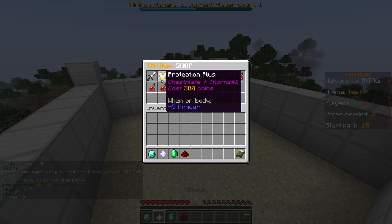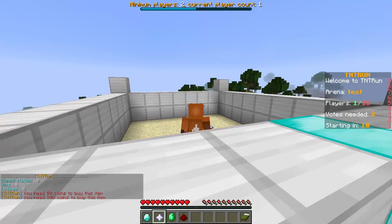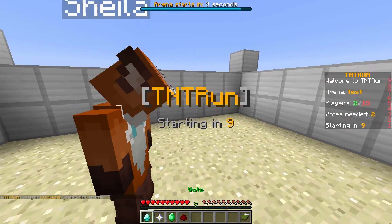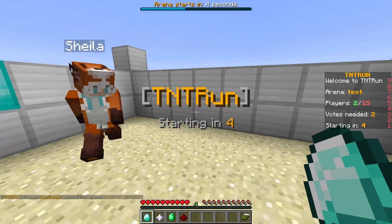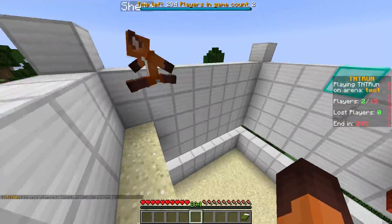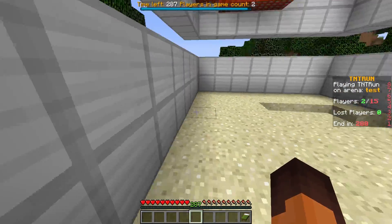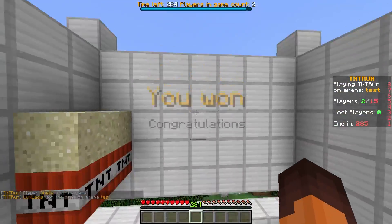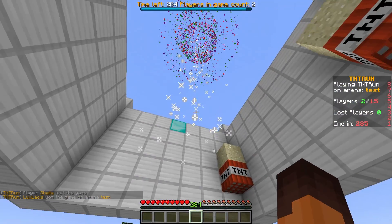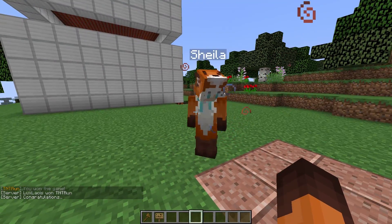We can't buy these items because we don't have an economy plugin, but if you did you could buy them. Now I'm going to join a round and play the game. You can see that the game works - the sand falls down and once you get to the bottom layer you lose. As you can see, everything works correctly. Thank you very much for watching, I hope you enjoyed and this tutorial helped. If you have any more questions please contact our support team - I'll see you in the next one, goodbye.